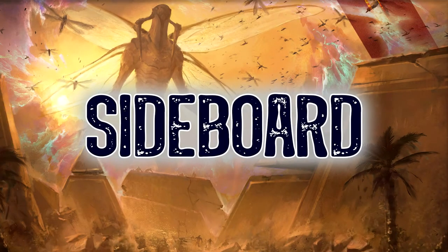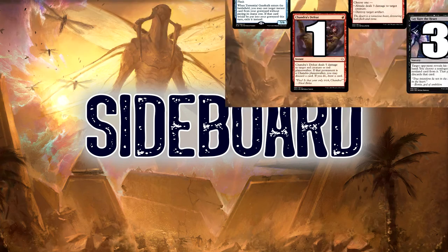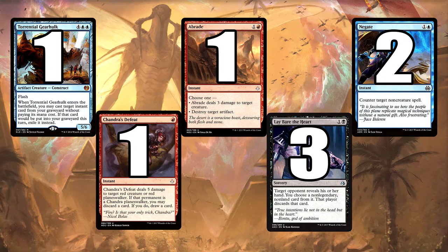So let's have a look at our sideboard — 15 cards. The one extra Torrential Gearhulk and one extra Abrade that I mentioned. Chandra's Defeat is there — I like that as a one-of. Five damage to target red creature: instant damage to a Glorybringer, or we can maybe hit a Chandra planeswalker. This may need to be up to two depending on your meta, but I do like Chandra's Defeat in the sideboard.